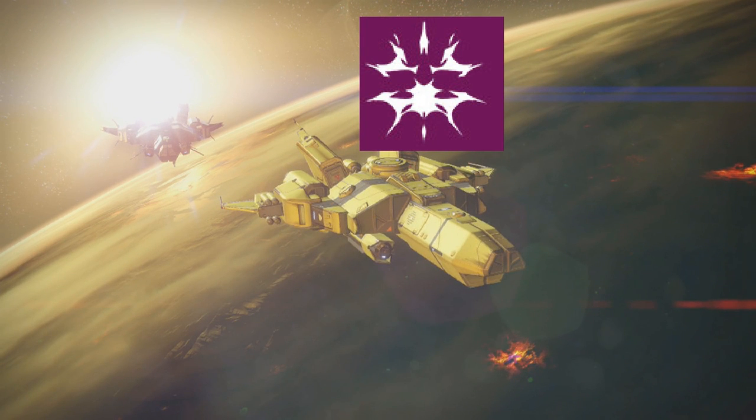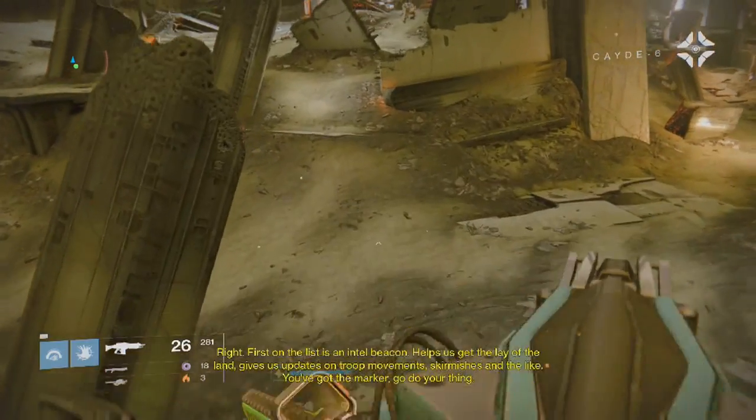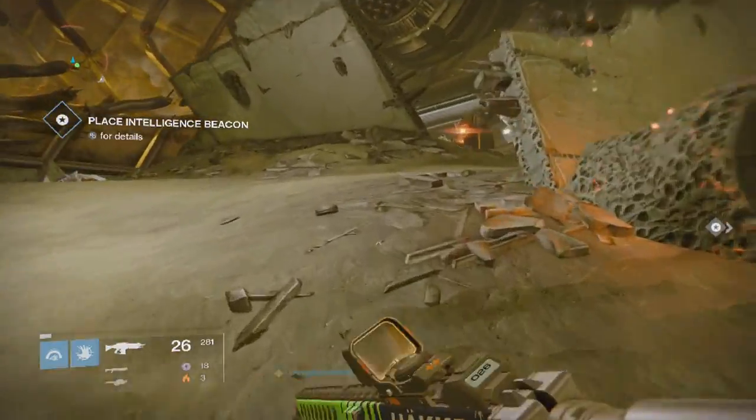You will need two to three people in your fireteam in order to complete this. The fireteam leader must go ahead and launch patrol on the Dreadnought. Now once you spawn in, ignore all the enemies you see outside and just run straight into the base and follow where I go.